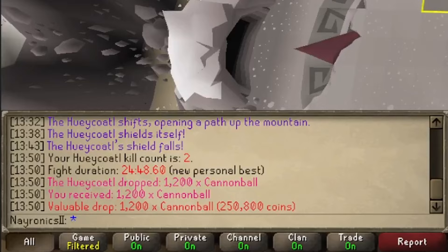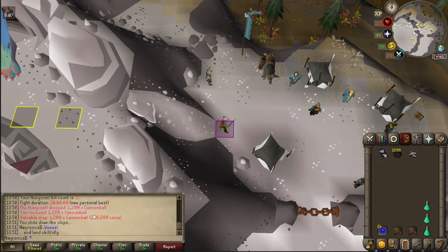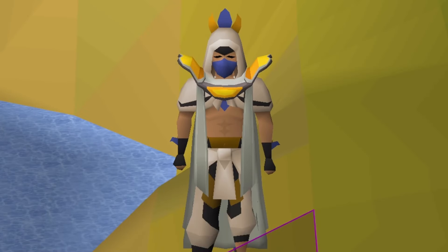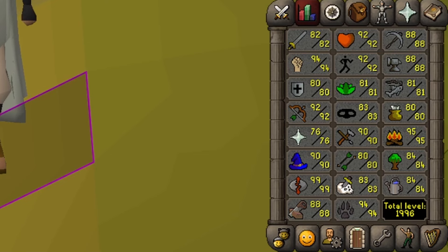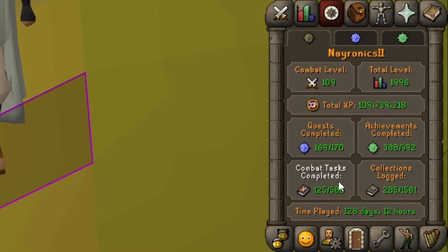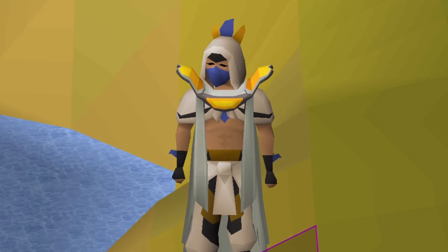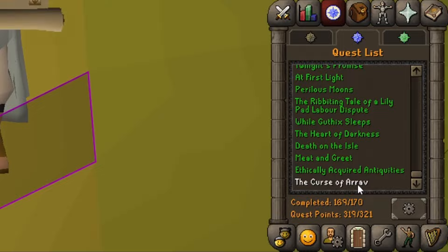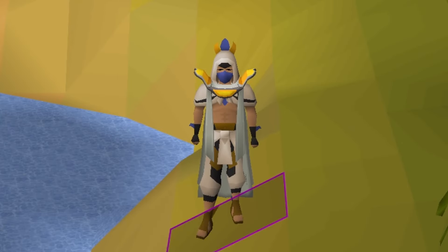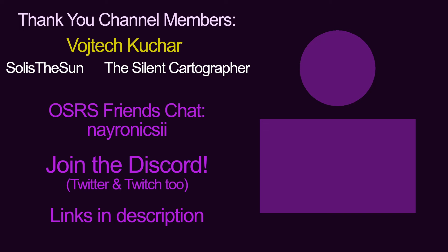That's kill number 2 done — more cannonballs, actually not terrible to get 250,000 GP. Without drops, my Huey kills are about 500-700k an hour. That's going to round off episode 9 of the maxing series. No levels gained because we are up in the upper 80s, lower 90s, but Colossal Worm Agility and Moxleyadal minus the pet have both been completed — a good little bonus to our collection log and combat tasks. We are just before Leagues 5 Raging Echoes releases, so we're probably going to save the Curse of Arav to be completed after we come back from the league. So until episode 10, I'll see you guys in the league — have a good rest of the day everybody.